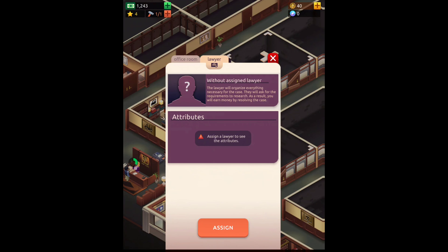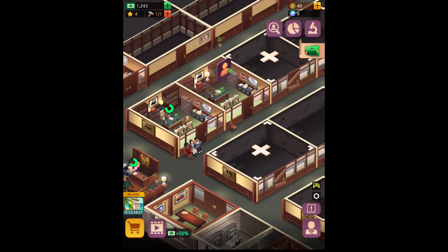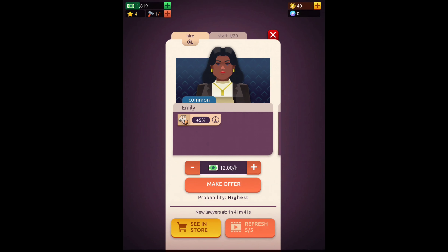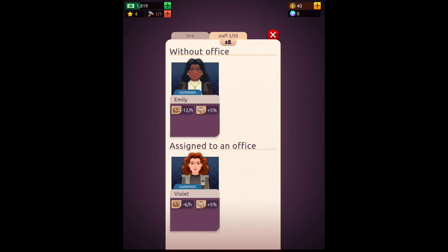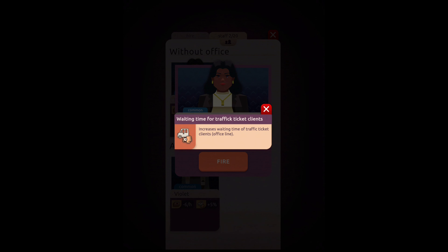We need to hire and assign lawyers to attributes. How do we hire? Okay, here we go — we're going to go ahead and make an offer. Twelve dollars an hour, we'll go for it.